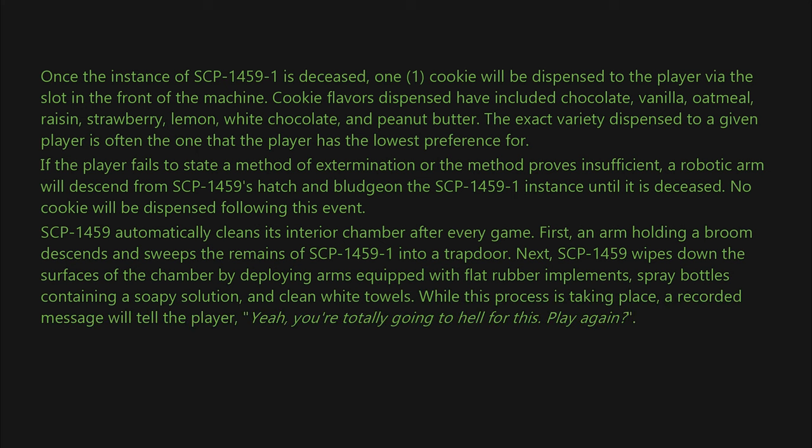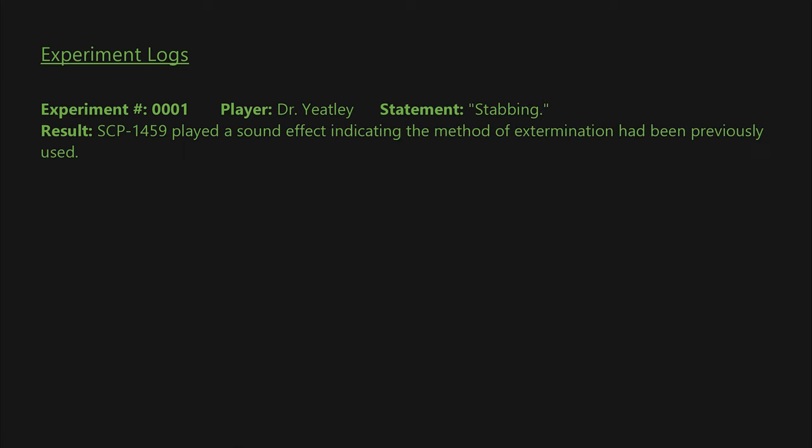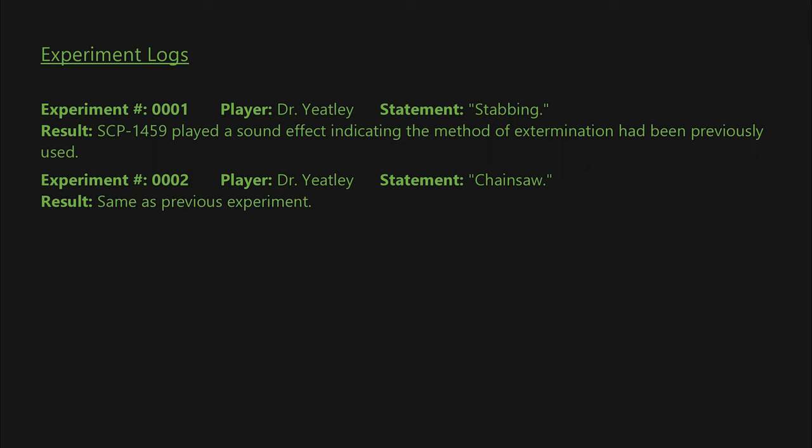While this cleaning process is taking place, a recorded message will tell the player: 'Yeah, you're totally going to hell for this. Play again.' Experiment number 0001: Player — Dr. Yachtley. Statement: stabbing. Result: SCP-1459 played a sound effect indicating the method of extermination had been previously used. Experiment number 0002: Player — Dr. Yachtley. Statement: chainsaw. Result: same as previous experiment. Superfluous test logs redacted.